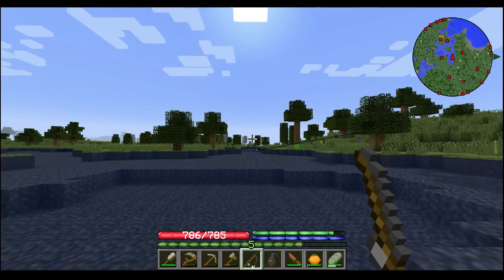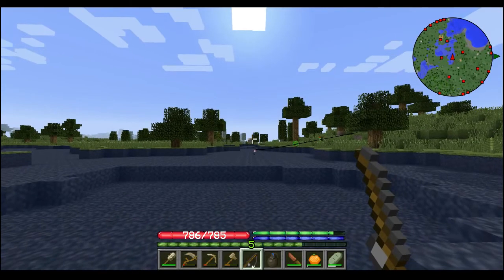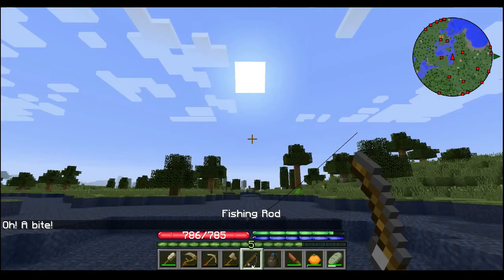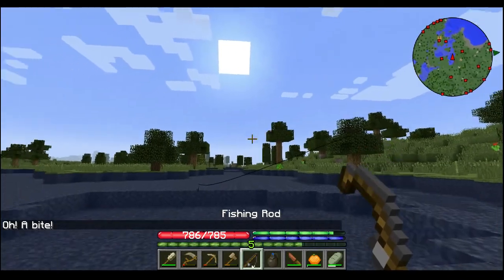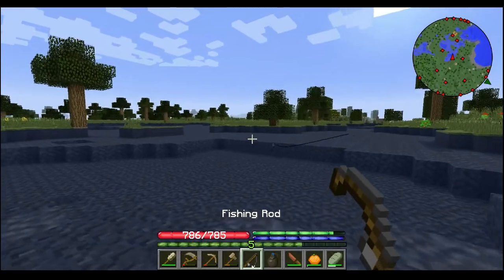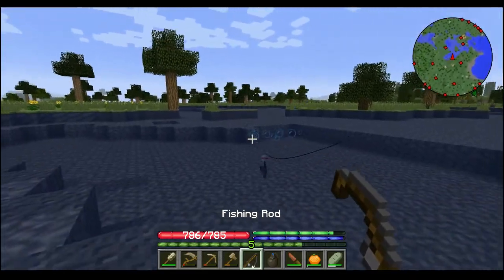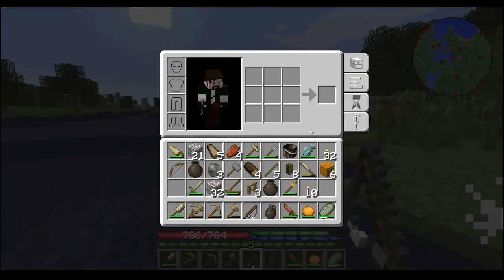And then we can right-click and reel in. So we can maybe catch fish. Come on fish — right there, got him! Oh come on, it's a big one! I'm right clicking — come on! This was not this hard before. Come here, you know you want me. Yeah — hehehehe — and we got a fish!